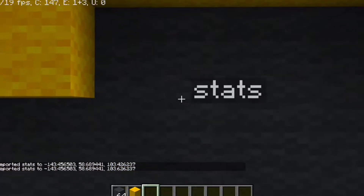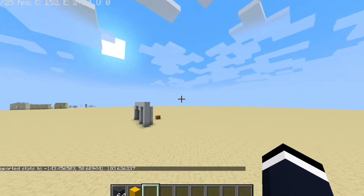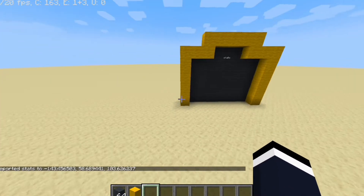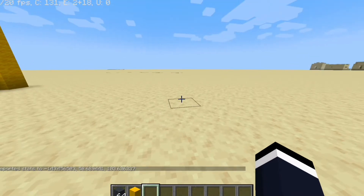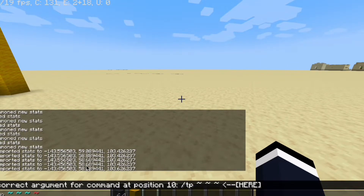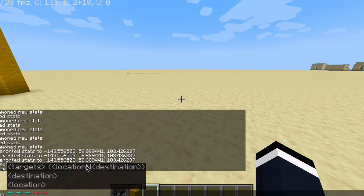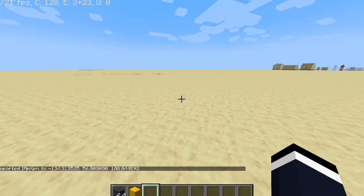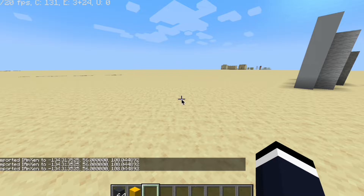If you want to do invisible cameras with armor stands, you can do that trick, and you can rotate them — they're going to rotate like 10 degrees. If you're wondering how rotating works, basically you need to type your name in, and this is 10, and this is how rotation works.